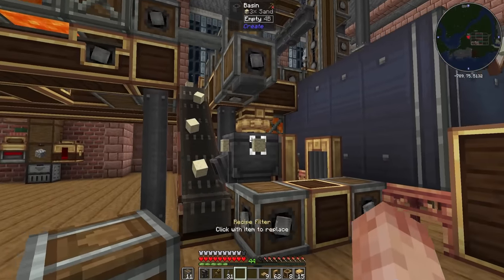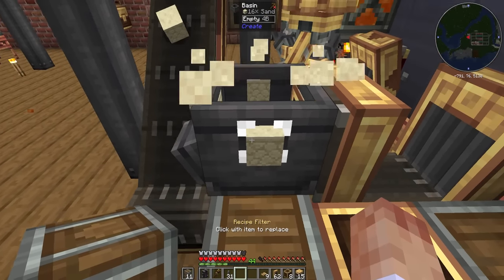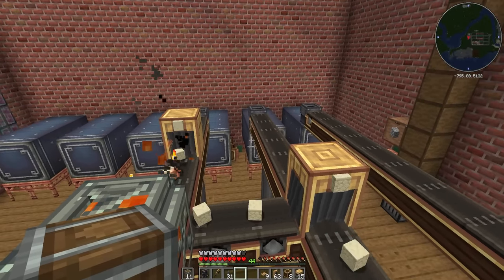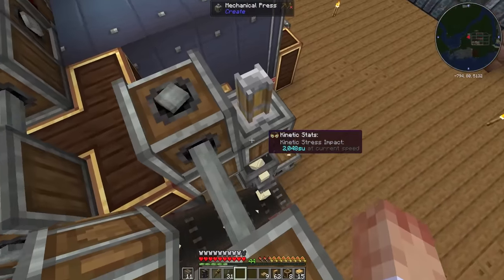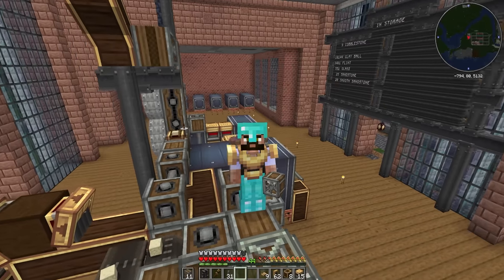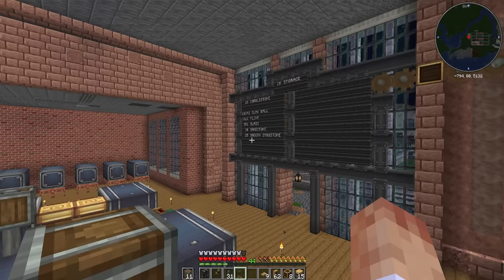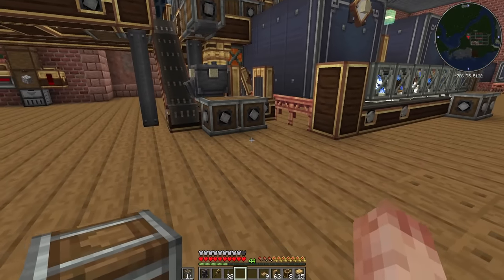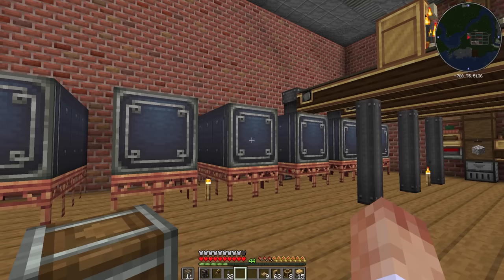Now the glass is done, we're going to work on sandstone and smooth sandstone and get those going into these two vaults over here. To do that, we need to compact sand first, then split it into two rows — some of which will get cooked and some will just go straight into a vault. I've got this one set to round-robin so we actually get an even amount of both. We don't need it to be fast — we just don't want to end up with loads of sandstone and very little smooth sandstone. We're more likely to use the smooth, so at least this way we should get an even amount of both.